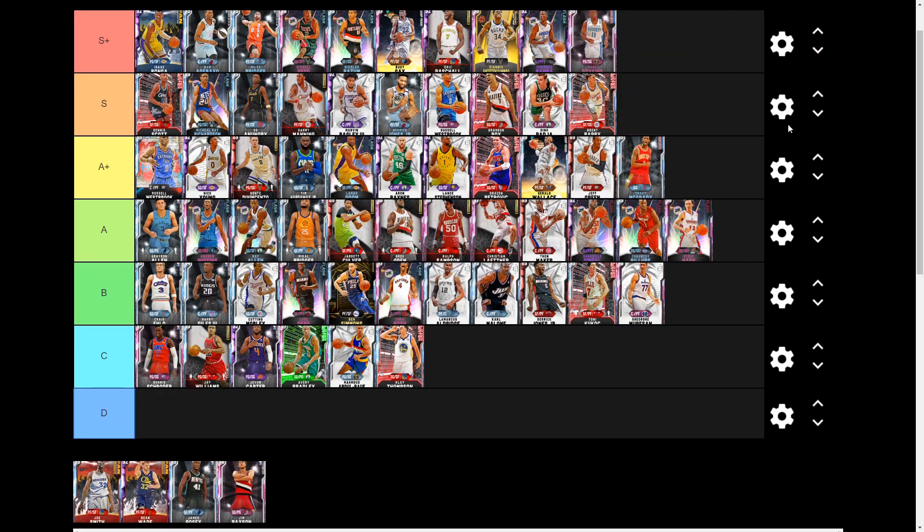Next we have Pink Diamond Earl Boykins. If he was 6-foot-5 he'd be S-plus tier — he has what I believe is base 98 and some of the best animations in the game, super fun and can really kill it. But he's 5-foot-5, so I'm throwing him C tier. You can still have fun and be cheesy with him like Nate Robinson, but his height hurts him a lot.